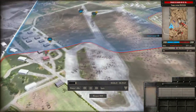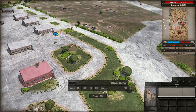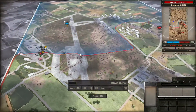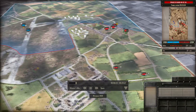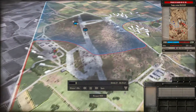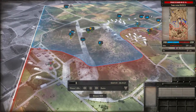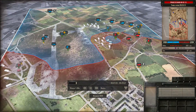Voilà comment on perd 200 points. Mais mes Panzer Grenadiers avec leur Panzerfaust font un beau tir. La ville, ça va mieux. On est toujours en déficit de points, mais ça avance. En vue neutre, on voit qu'il y a pas mal d'unités alliées — plus que d'unités de l'Axe.